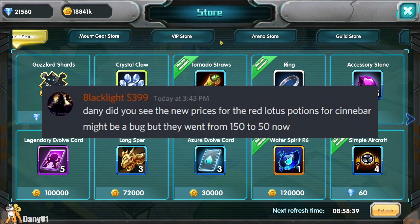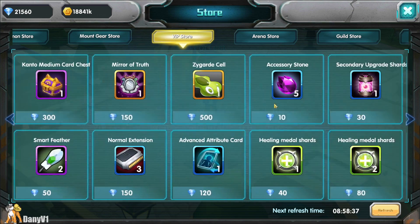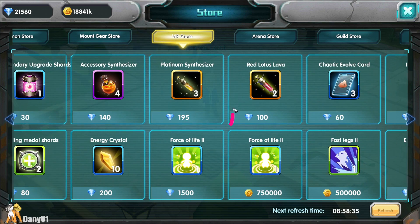Shout out to Blacklight who noticed something interesting: the price of Red Lotus Lava. We don't know if this is a bug or intentional, but the price used to be 150 diamonds each and now it's 50 diamonds each — three times lower. So if you need any of these, make sure to take advantage and buy a lot right now.